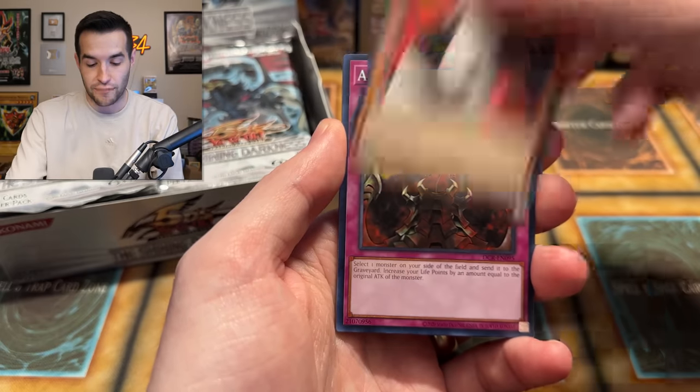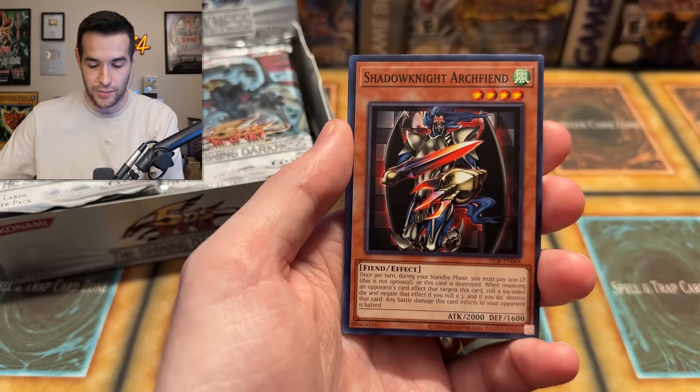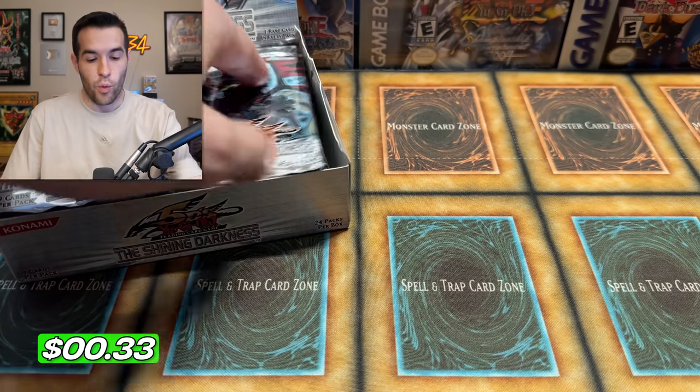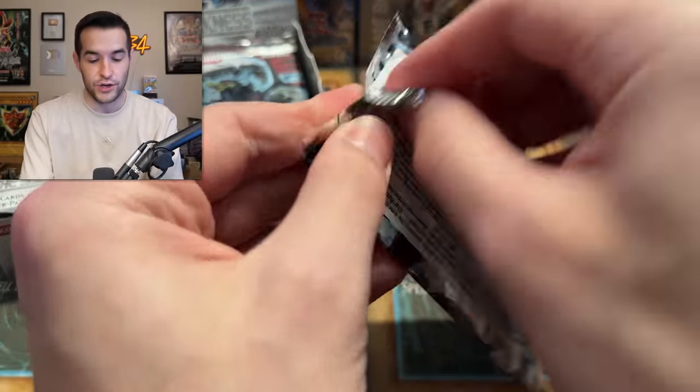Already starting off pretty well. Let's see if I can get something crazy for myself. Thousand Needle, Skills Drain - that's pretty good. And a Shenado's Arc, so Shenado. I like Shenado. What a start! That was an Ultimate Rare right off the bat. Good stuff. Can we get a ghost as well? Make it one of the best boxes ever.